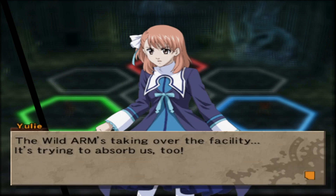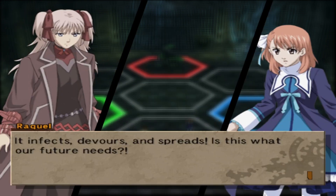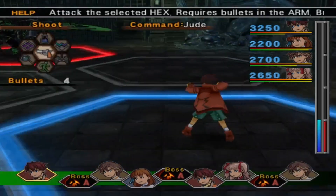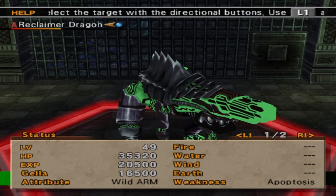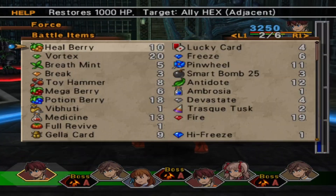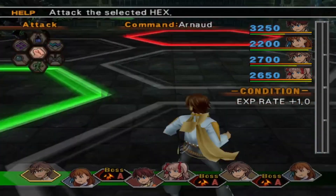The Wild Arm taking over the facility — it infects, devours, and spreads. Is this what our future needs? At this rate the entire world will be consumed by the Wild Arms. Surely no one wants that. Every time they say 'Wild Arm' in this game — that's the name of the franchise I'm playing! Hello, Reclaimer Dragon — what a sick design! Attribute: Wild Arm, weakness: Apoptosis. I have no idea what Apoptosis is. I only have three lucky cards left, so I'm just lucky-carding until I run out, because I know a really easy way to get lucky cards.